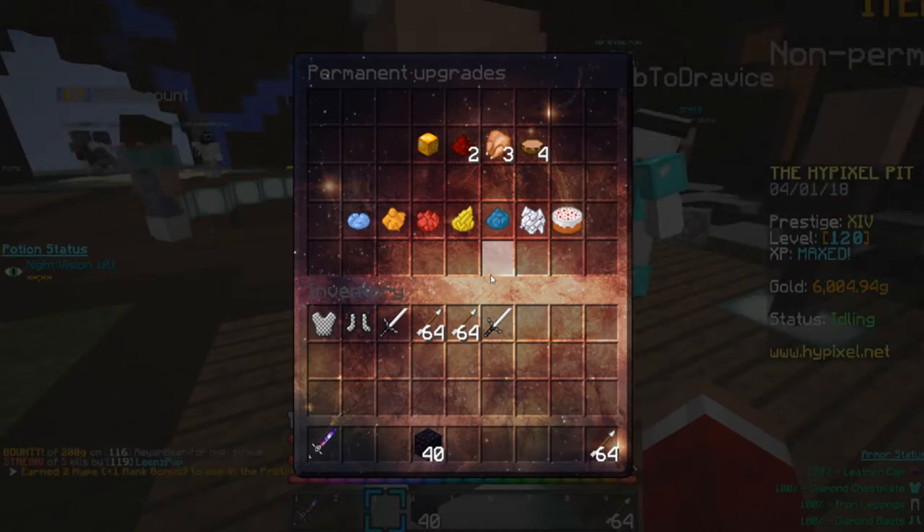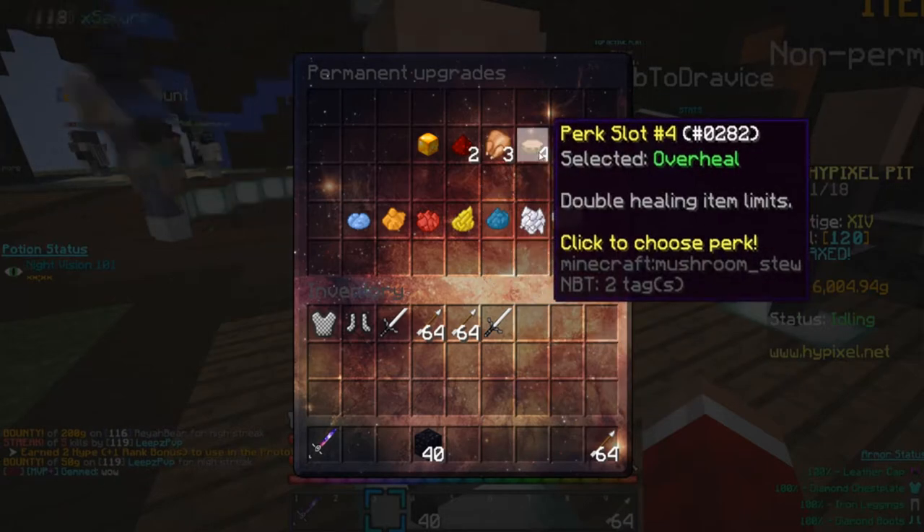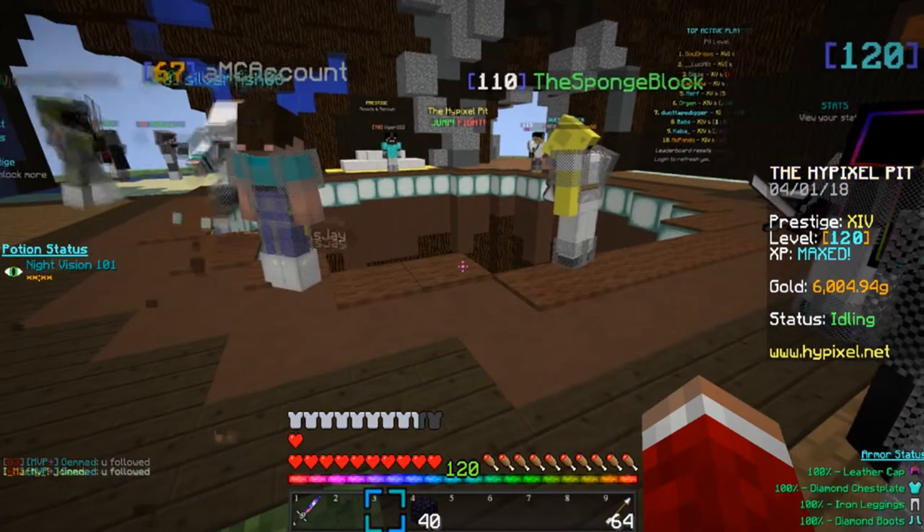Here's what Overheal does: you get double the healing item limits. That's all it does. You don't get more healing from each item — that'd be cool but no. It is unlocked at prestige one and it's only 10 renown, so I can see why it doesn't do something that insane. Basically, you're gonna get double healing item limits.